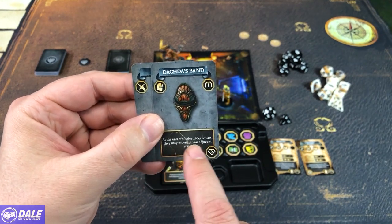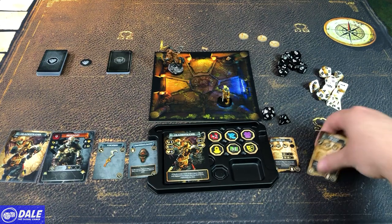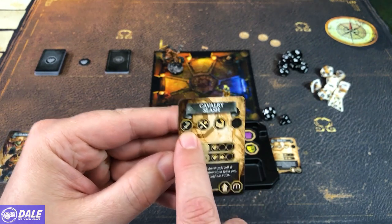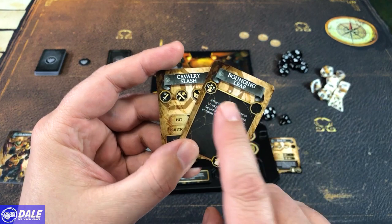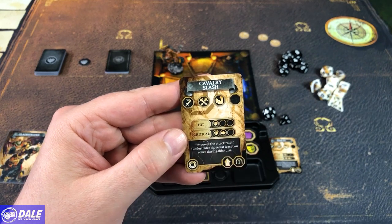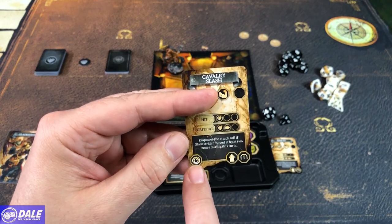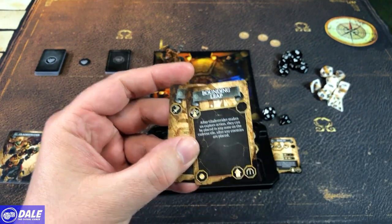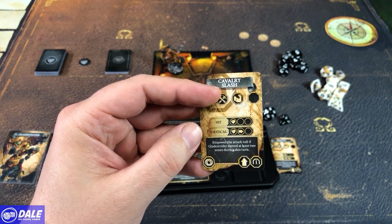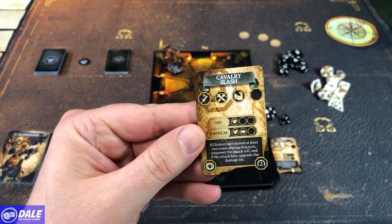The armor does have a special ability: at the end of Glade Strider's turn, they may move into an adjacent zone. Looking at our skill cards, we're going to see the name, then whether it's an attack card or a skill like our bounding leap. Then we'll have an attack profile letting us know what happens on a hit or a critical, and some will let us know what happens on a miss. Any special rules for the card, whether the card is active or passive — passive triggers automatically, whereas active means we have to take an action to use it. Over here, it lets us know how many XP it takes to level it up from level one to level two.